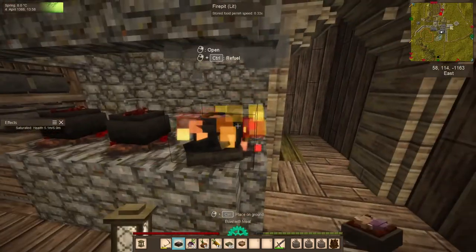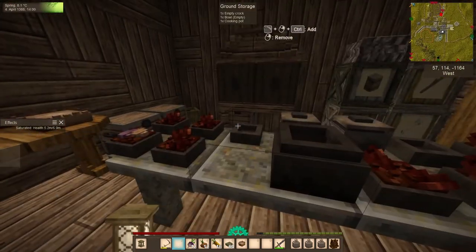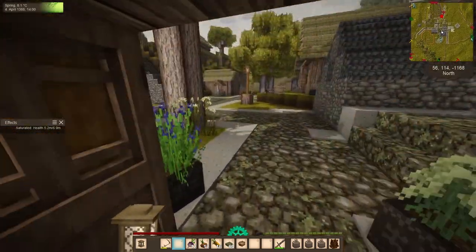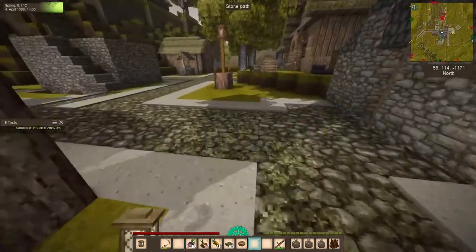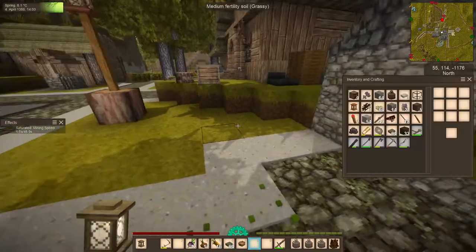Tip 1: Make proper cookware. When starting out, always make both a bowl and a pot. In order to eat from the pot, you're going to need a bowl, and you don't want to end up making a big ol' pot of food only to be unable to eat it.